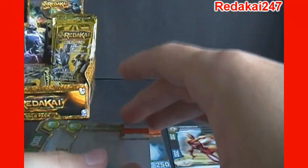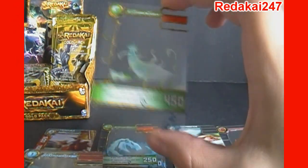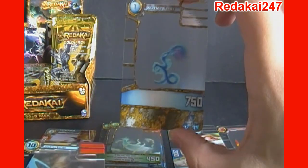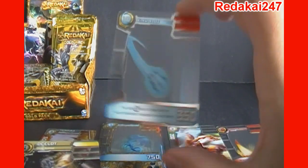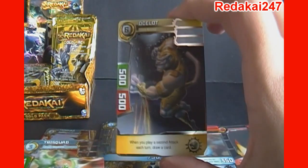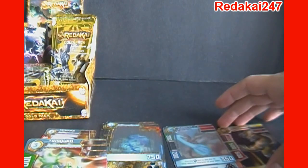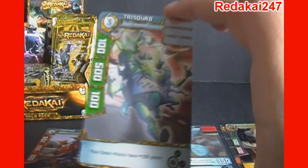Pack number two. We've got Blizzard Axes — I actually know that one from the cartoon, I know that's been used. Blizzard Blades. Vertigo Vapor. Claw Slice. Ocelot Gold Animal. Both of those last two are the rares. I don't think I've gotten Ocelot before so I'm thinking that's the gold pack exclusive one. And then we've got another Tri-Squad, but this time a Green Machine.